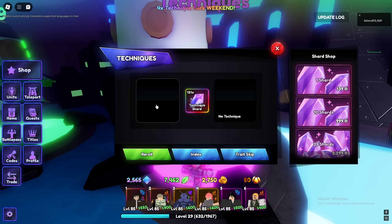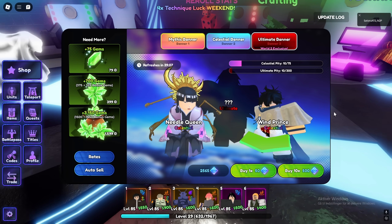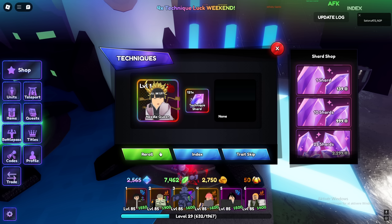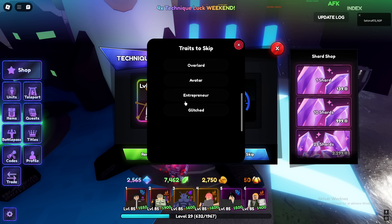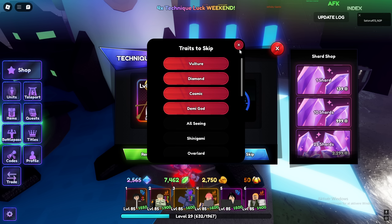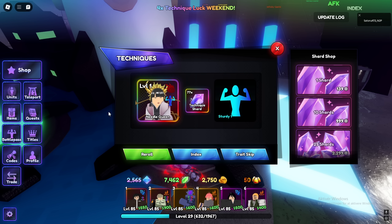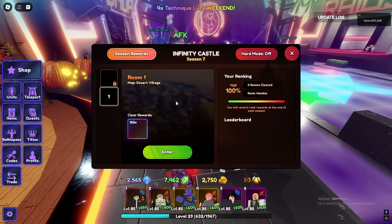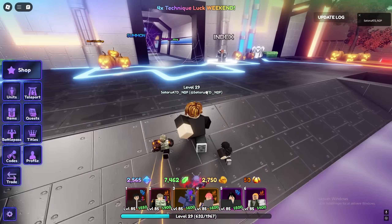Even before evo, getting her to max level is still gonna be a big help. We're definitely gonna roll on her. Actually, I think I'm gonna wait for the Benimaru banner just in case we get the ultimate. I'm gonna put trait skip on everything besides the celestial traits to see if we can get a little lucky. Wait — it's Friday night and 4x activates in 40 minutes. I'm gonna wait. I shouldn't have spent those rerolls, but it's fine.